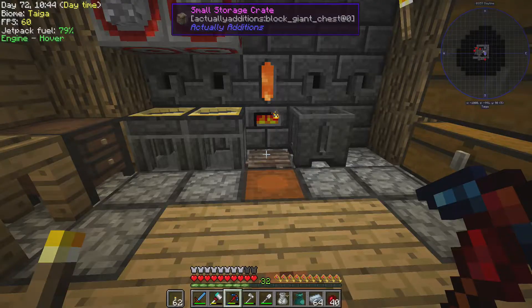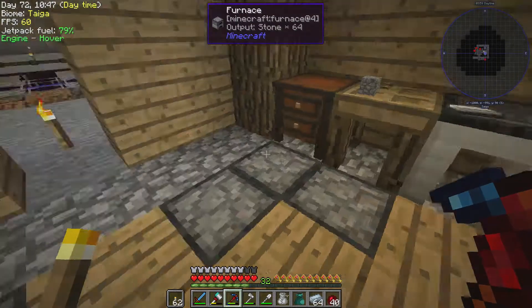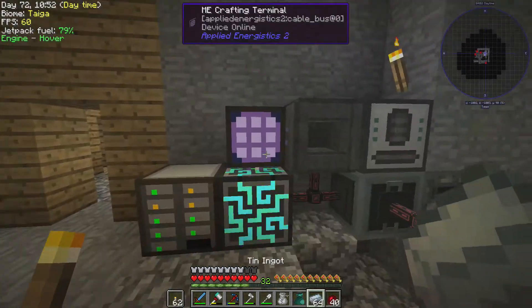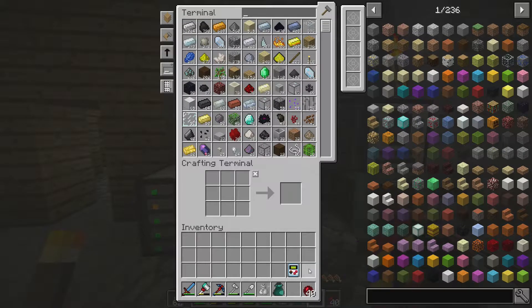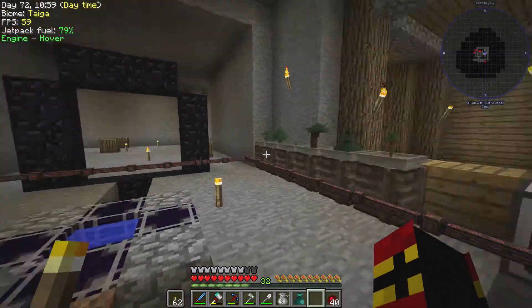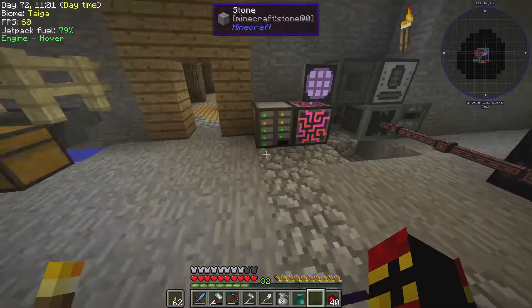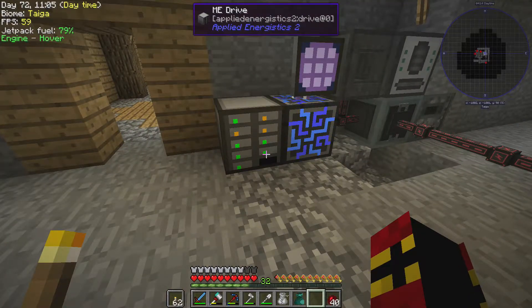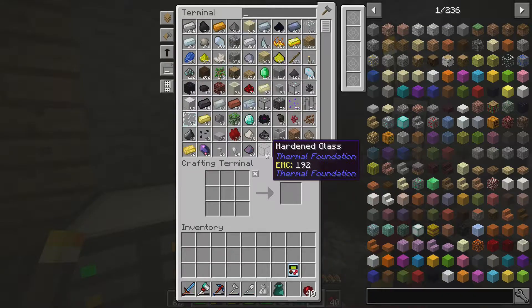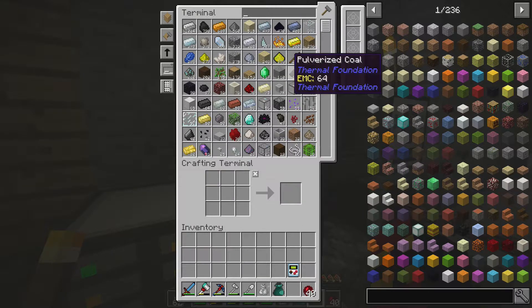Alright guys, I'm Casey and welcome to a brand new episode of Minecraft Stone Block. Last episode we set up an Applied Energistics system. I apologize - I was a little all over the place. It was my first day recording after about a week and I had to monitor so many things, so the episode felt unstructured. Today we're going to be doing some base work.